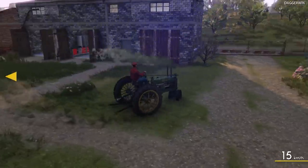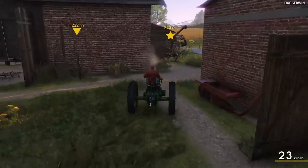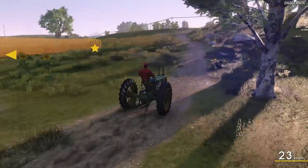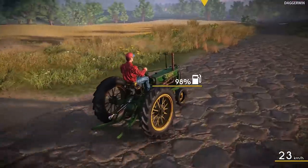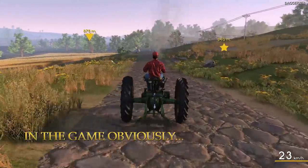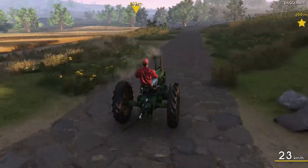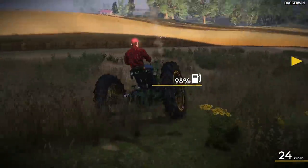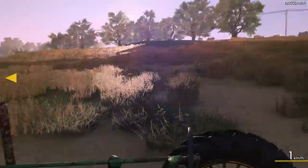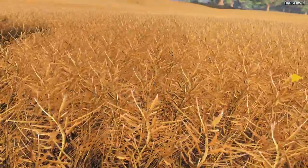If you want to see information about anything at all, just press the right mouse button and if there's anything to say it will tell you. At the moment it is just the tractor, but if we were to go up to a field it should tell us some information about that as well. There you go - canola. What does the canola crop look like close up? Pretty decent actually - nice.